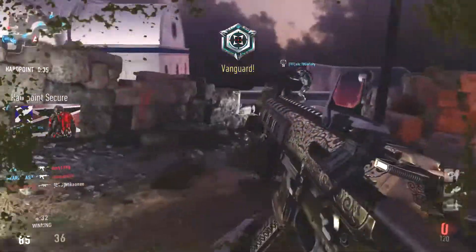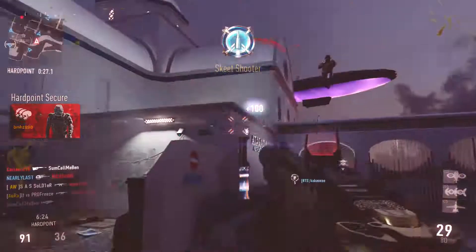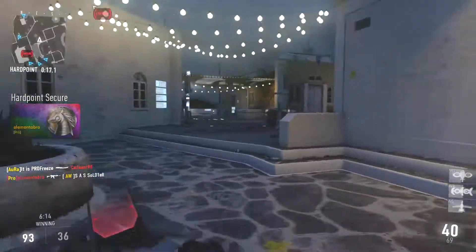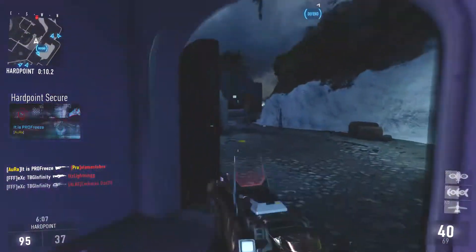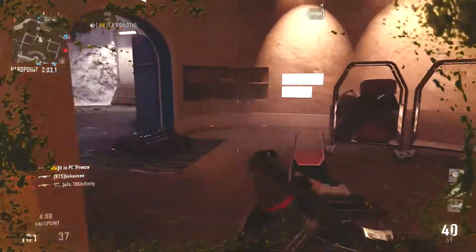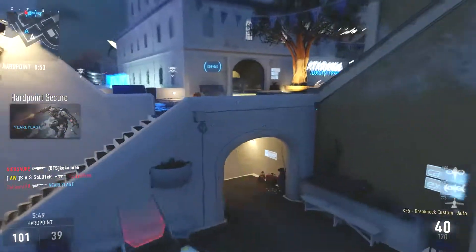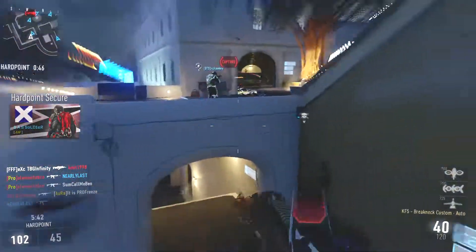I also put the red dot sight on. I know a lot of people don't bother with it and use just normal iron sights — they're not too bad — but I don't really like them. I find they cover my field of vision a bit, so I like to use the red dot sight instead. A foregrip on this gun is like a must. If you try and use it without one, you might get away with a few things up close, but you're not going to win a lot of gun battles. The recoil on this gun is pretty horrendous without it. So I've got three attachments: the foregrip, the red dot sight, and the long barrel.